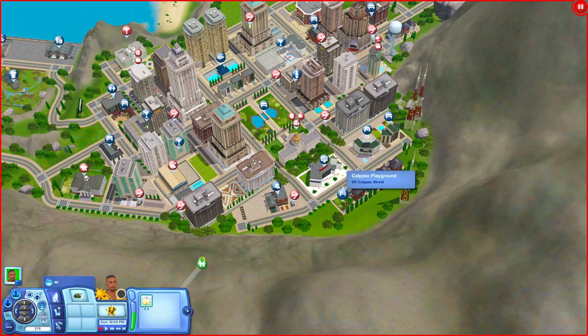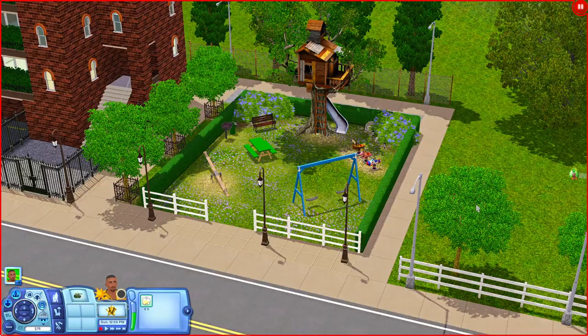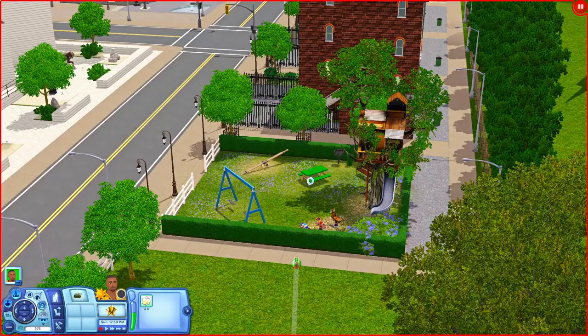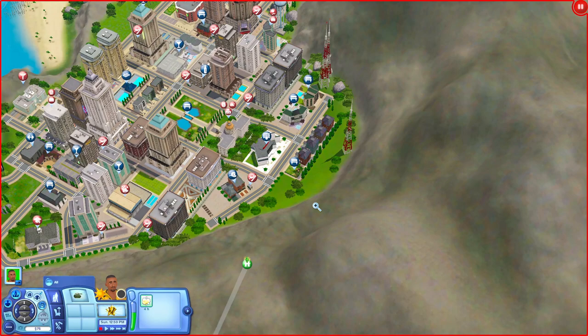Now we're at the Calypso Playground — another small playground area. There's a treehouse, swings, spring rides, a grill and picnic table, a seesaw, and a park bench.